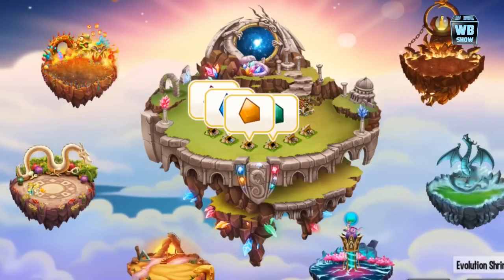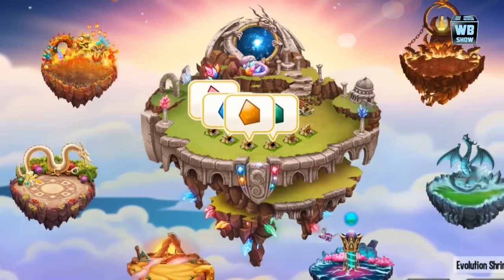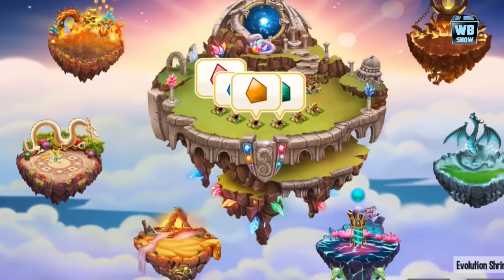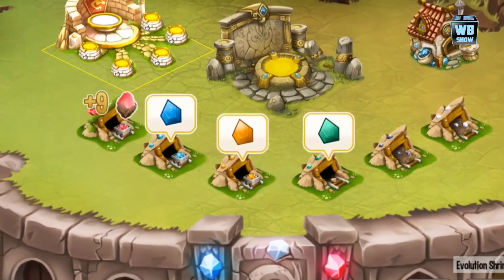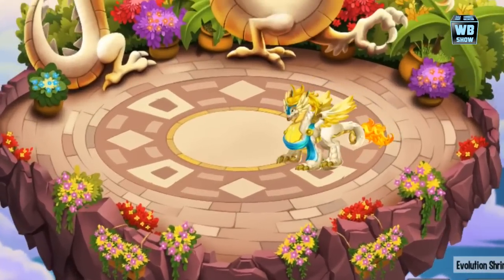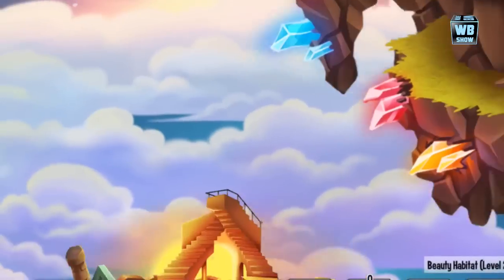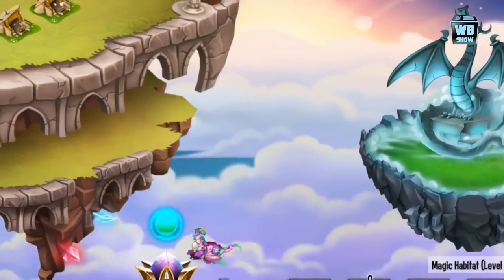Coming back with another Dragon City video for mobile devices. We're in the ancient world on the ancient islands, which was released on December 10th, 2014. Today we'll collect some stuff, check out some upgrades, and the platinum we've gotten. I also upgraded the beauty habitat. Some of you let me know what these symbols are — this is the beauty symbol and this one is the magic symbol.